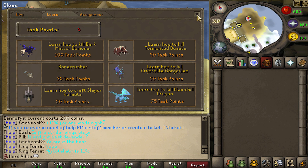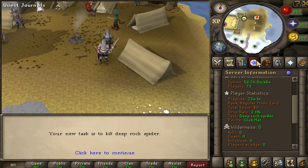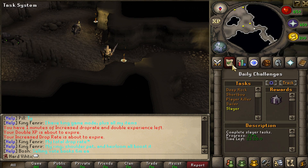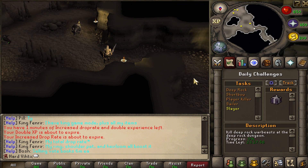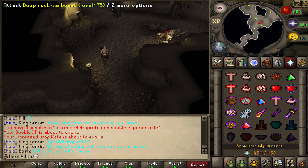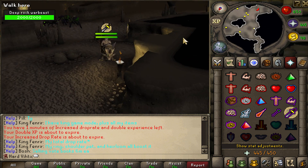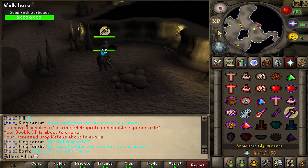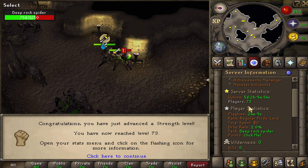What's our next task? Deep rock spider — oh, these are also an achievement. Killing deep rock war beasts. Let's see how hard they are. They're 2,000 HP — I'm out of here. Can we even hit them? No. Let's find the spiders instead. How many do we have though — 60? What the fuck, 60 of them.